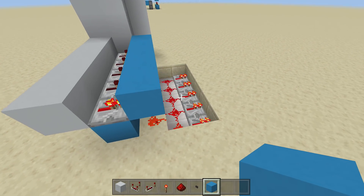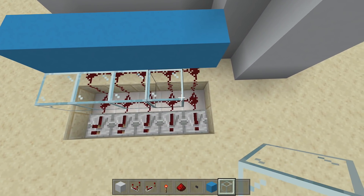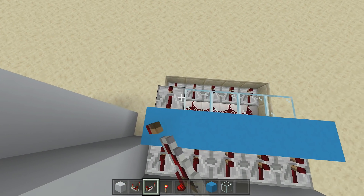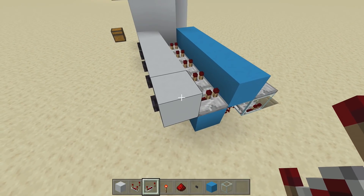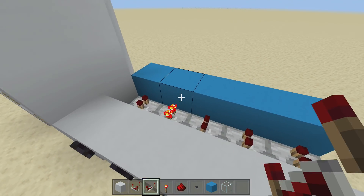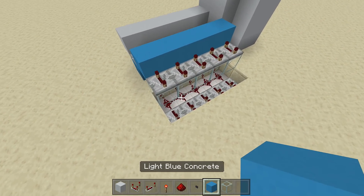Take out your glass blocks and place five glass blocks here. Then take out your repeaters and, coming out of every single one of these blocks, place a repeater set to four ticks delay. Now when you click a button, that four-tick delay repeater will activate. Verify each one works — click the button and the corresponding four-tick delay repeater should come on.